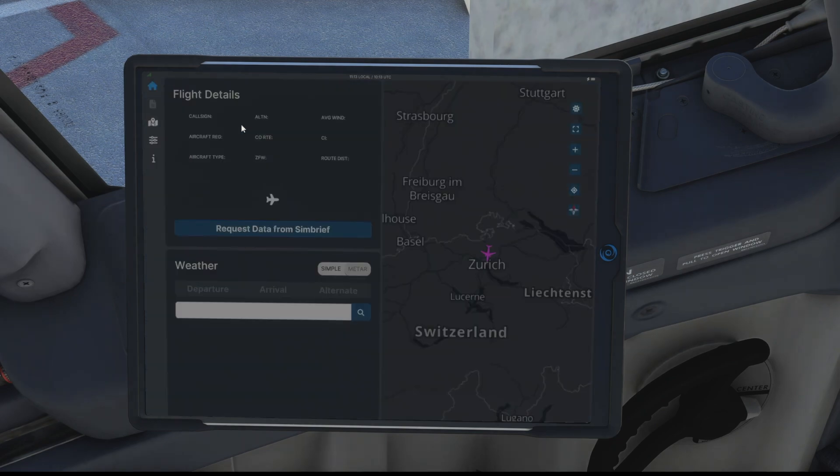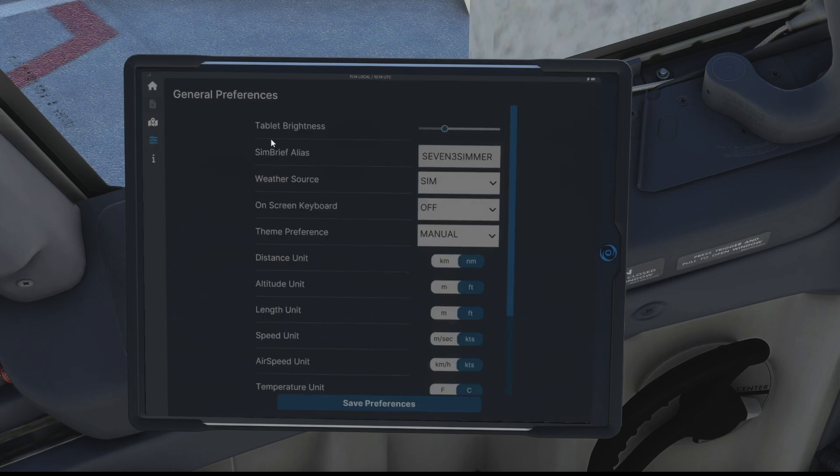So let's go into the EFB and there you go. This is the home screen and we've got a few menus down the left hand side there. We've got our flight details, weather and on the right hand side we've got our map and some options for that. First of all we're going to go into the settings for the EFB - this is the general preferences and we can change the tablet brightness at the top there. I like to have it around about there. Then we've got our SimBrief alias that we can drop in.